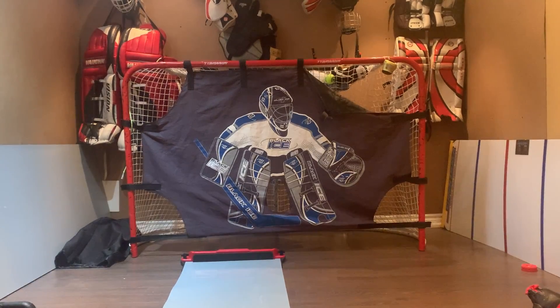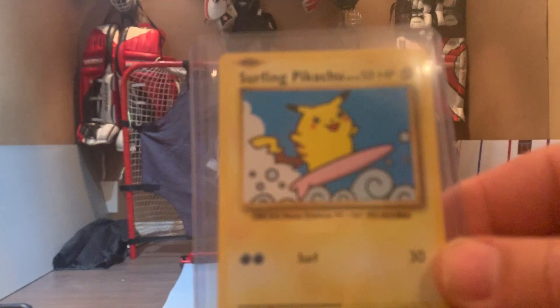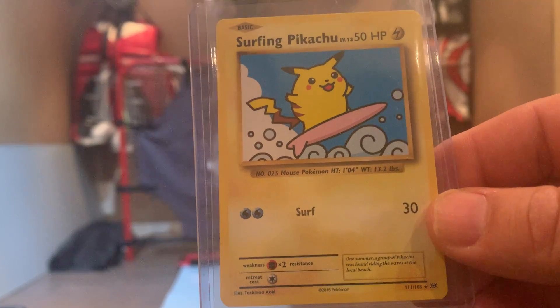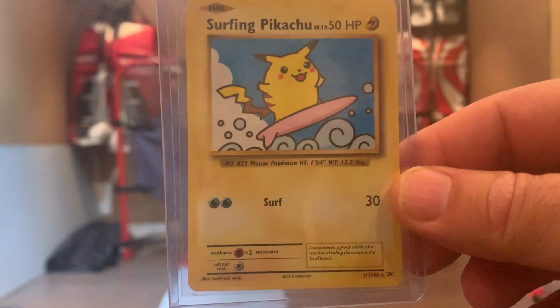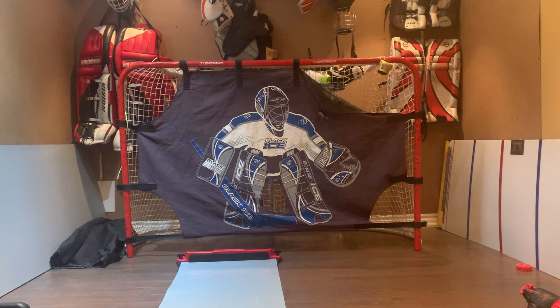This is Surfing Pikachu. It's the only card in here that's not an EX or GX, but it's still really special because it's a Pikachu — a Surfing Pikachu. It's one of the coolest cards ever. That's number seven, from 2016.